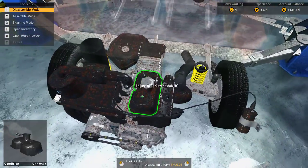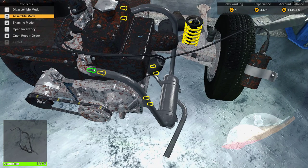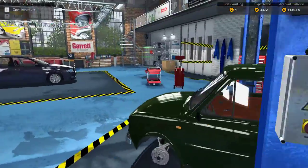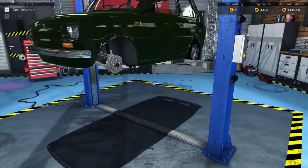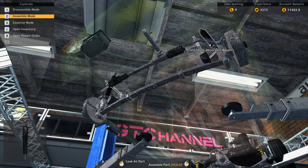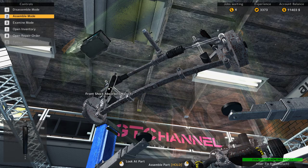We'll start with the assembly from the back. Put the brand new muffler on there. Too easy. Close the hood up, chuck the car back up on the hoist, and we'll replace those other parts at the front on the suspension. We'll put in the brand new inner tie rods.